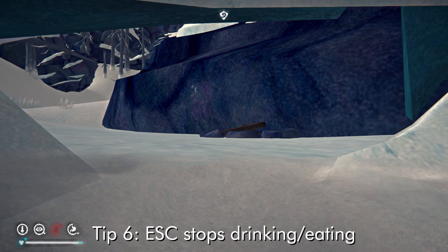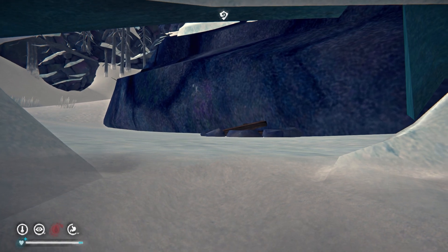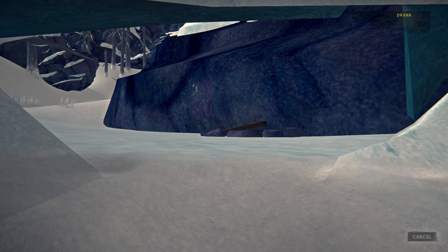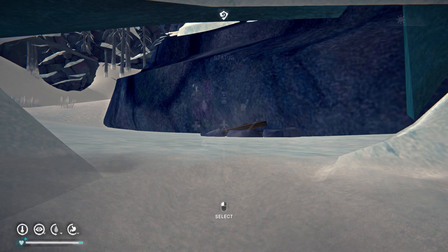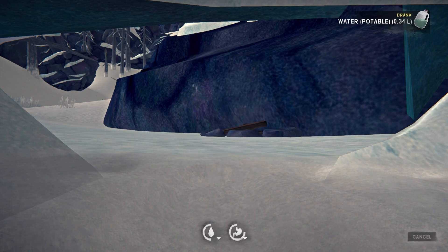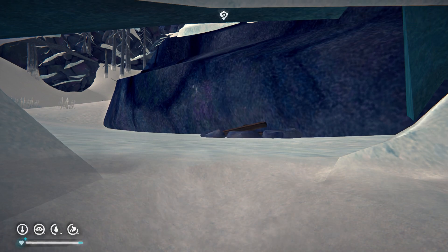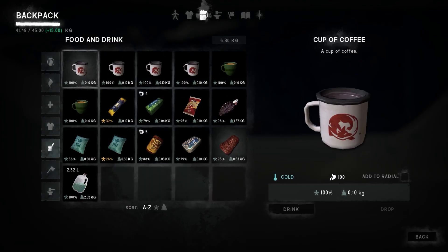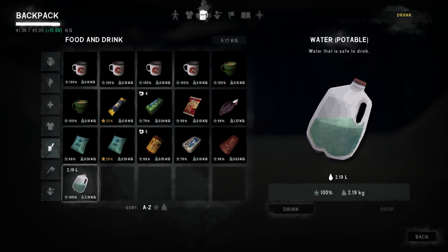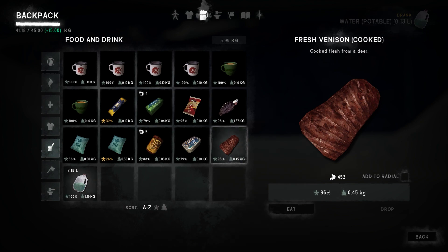Another little thing you may not have realized: you can actually use Escape to stop yourself from drinking or eating food. If you are drinking water or eating an MRE packet and you don't want to finish it all in one go, or you only want to fill your bar a certain amount, press Escape and it will stop the progress. It seems obvious, but initially when I started playing I didn't realize you could do that — it's been very helpful because sometimes I don't want to use up all my water or food in one go.